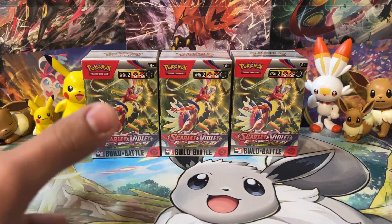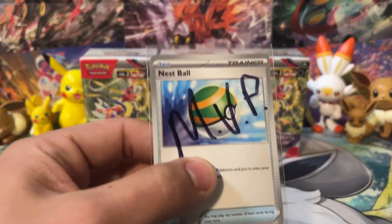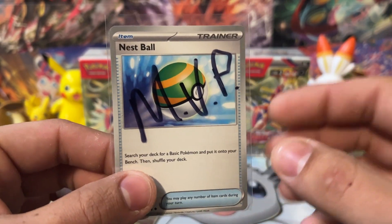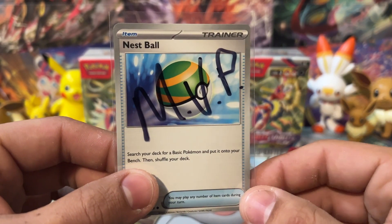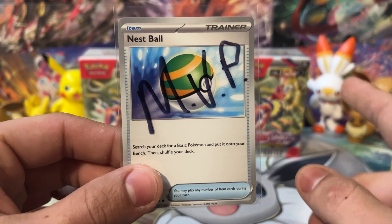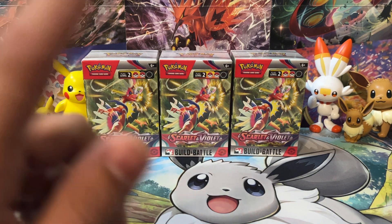You get 4 packs and a little promo kit build and battle deck. Before we get into that, we're going to talk about last week's MVP card. This week's MVP card I just kind of showed off, but that's okay. Last week's MVP card was Nest Ball. If you guys want to know more about that, check out the video we released on the 4th of July. Make sure you check out that video, but let's go ahead and set that off to the side.